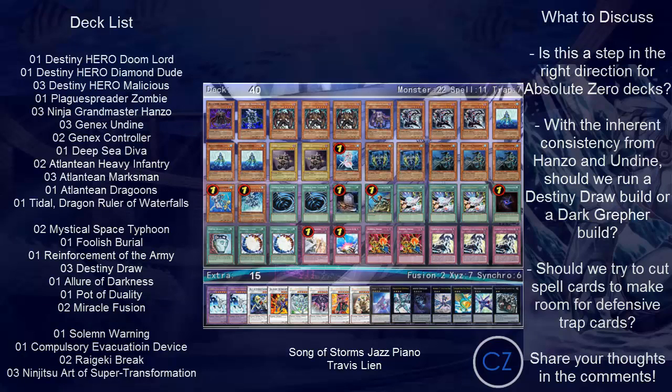Here's the deck list so far: the standard Destiny Hero engine of Doom Lord, Diamond Dude, three Malicious, Plague Spreader, three Hanzos, three Undines, two Controllers, one Diva, two Heavy Infantry, three Marksman, Dragoons, Tidal, Double MST, Foolish Burial, ROTA, triple Destiny Draw, Allure, Duality, Double Miracle, Warning, Compulsory, double Raigeki, Raigeki Break, three Super Transformations. The extra deck doesn't matter at this point — we're focusing on the main deck first before getting creative with the extra deck.